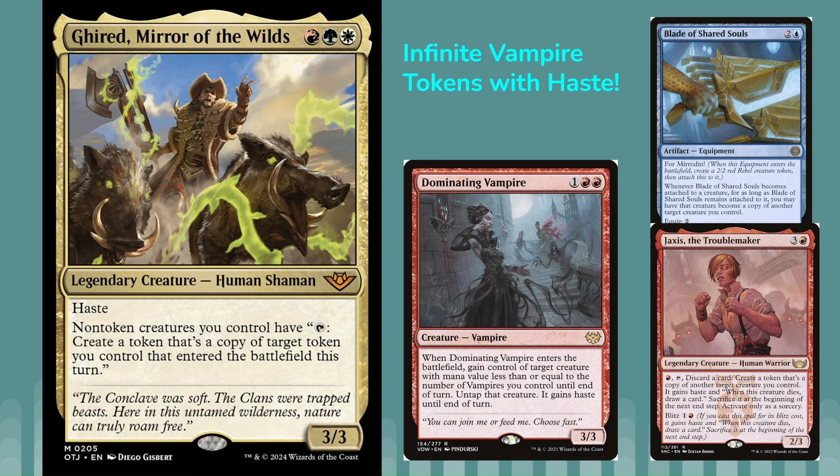You're going to need the Dominating Vampire out and Girid out, and then a way to make a token. You could actually play the Dominating Vampire and the token creator on the same turn — and Girid too, since Girid has Haste. If you have those out and you make a token copy of the Dominating Vampire, then tap Girid to create another token. Now you have three Dominating Vampires, which lets you untap Girid, which lets you tap it again to create another copy of the Dominating Vampire, which untaps Girid again — and you get infinite vampire tokens, all with Haste, and can attack for infinite damage.